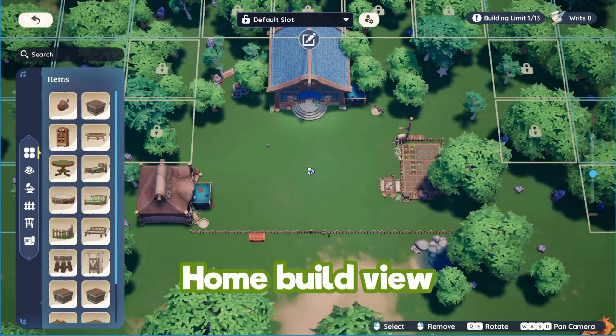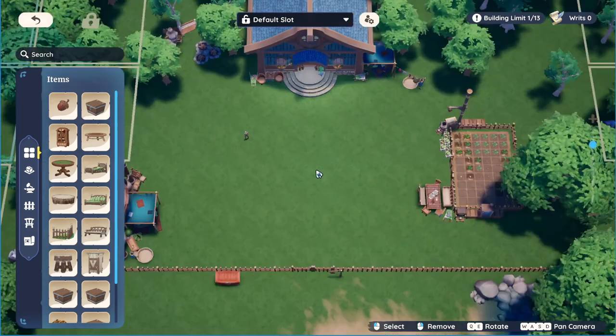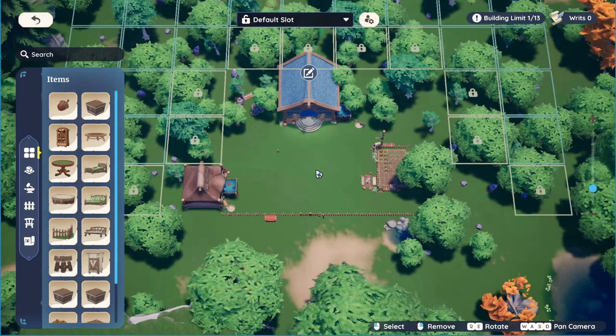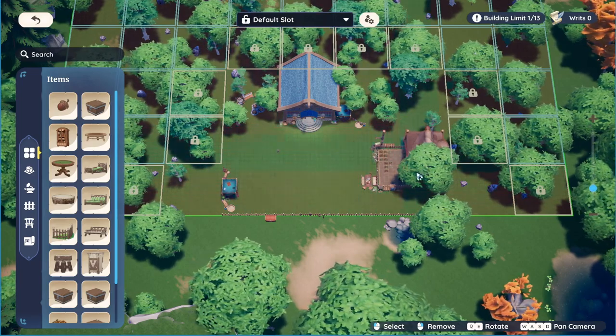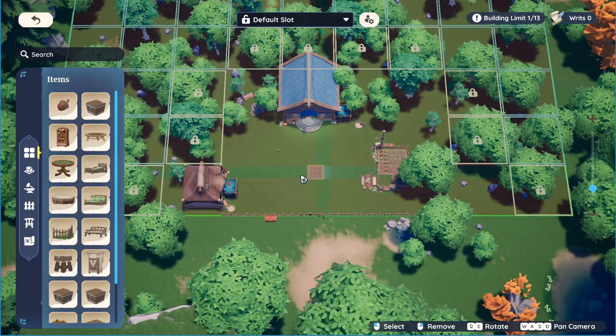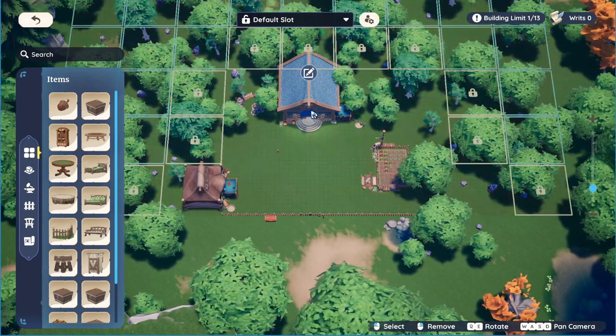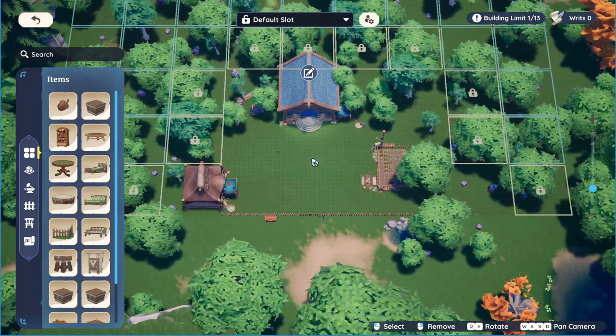To go into the home build view just press H on your keyboard and it will bring up the bird's eye view of your plot. This is where you can move all your buildings, move furniture around, move soil plots — anything on your plot you can move apart from the foliage and the rocks. This is also where you will use your writs to unlock more plot space.